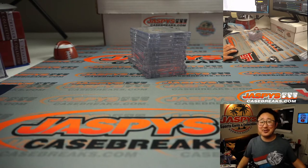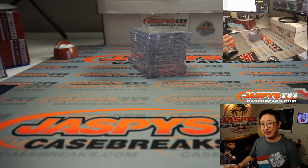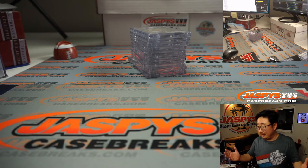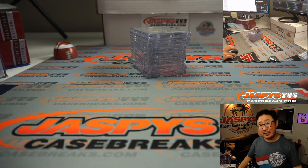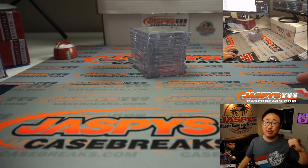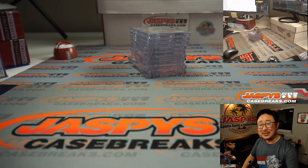I'm Joe for JazBeesCaseBreaks.com. Thanks for watching, thanks for breaking with us. Second half should have a train whistle hit in there — out of fives and under. Or a one of one? Isn't there usually a one of one in every case? We didn't see one here, so maybe in the next half, which is on JazBeesCaseBreaks.com. Thanks very much, you know where the website is. We'll see you later, bye-bye.